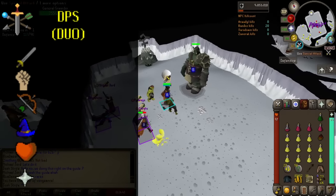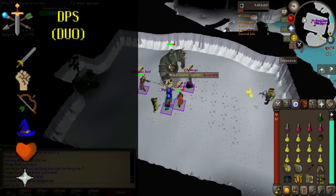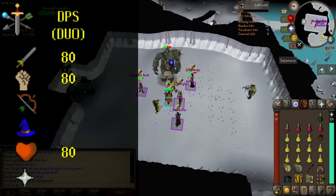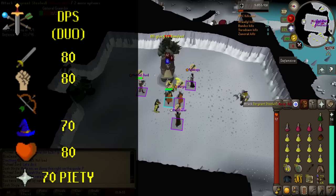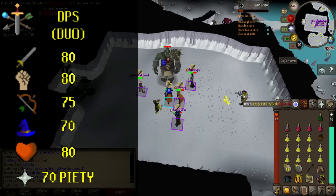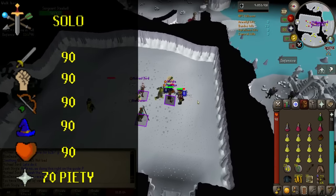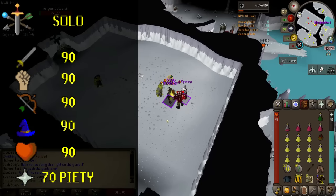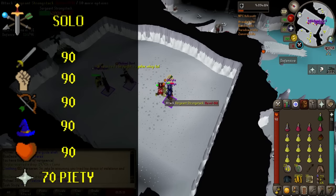DPS in a duo. If it's just you and a mate and you're the damage dealer, you'll need to maximize every hit. Attack and strength of 80 are important, 80 hit points to survive the minions, and 70 magic and prayer for reduced magical damage and piety. If you're ranging then 75 for a blowpipe is important. It's not recommended to use magic if duoing. Solo: if you want to kill General Graardor solo then you need to be both the tank and the DPS. To make the trips worth it you'll want 90 or more in every combat stat and a minimum of 70 prayer with piety unlocked.